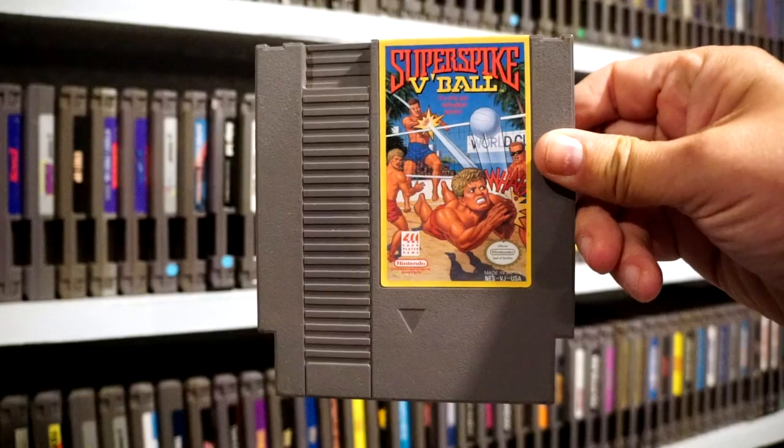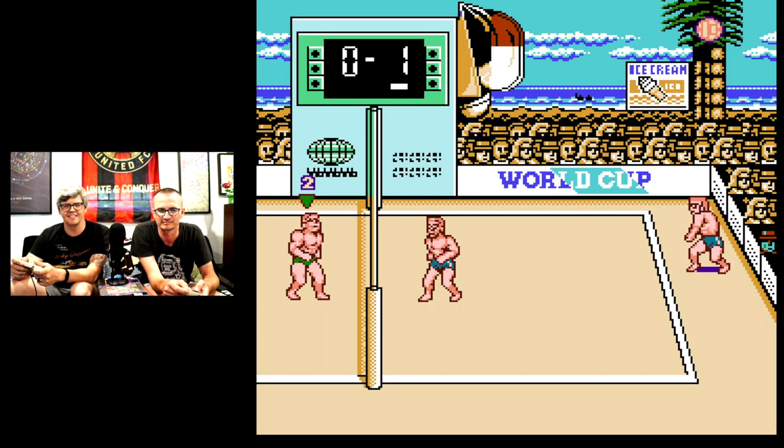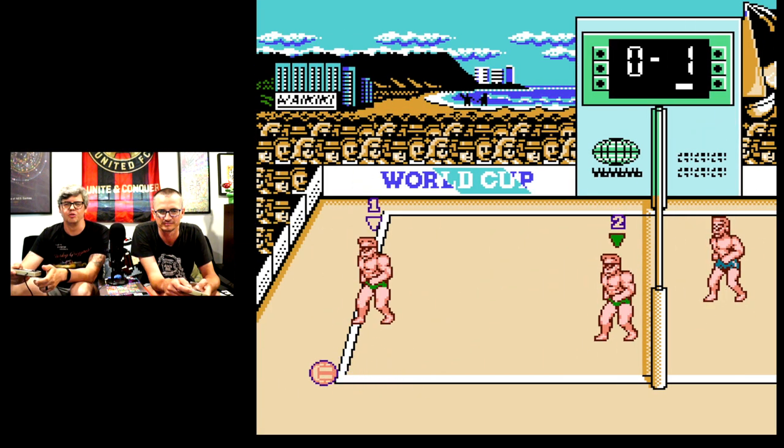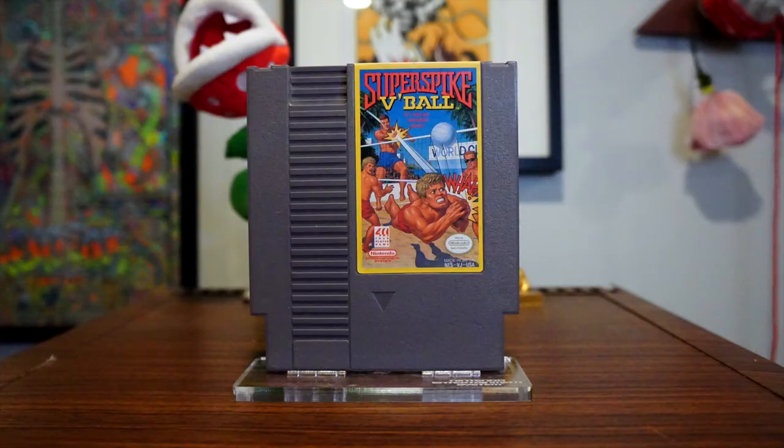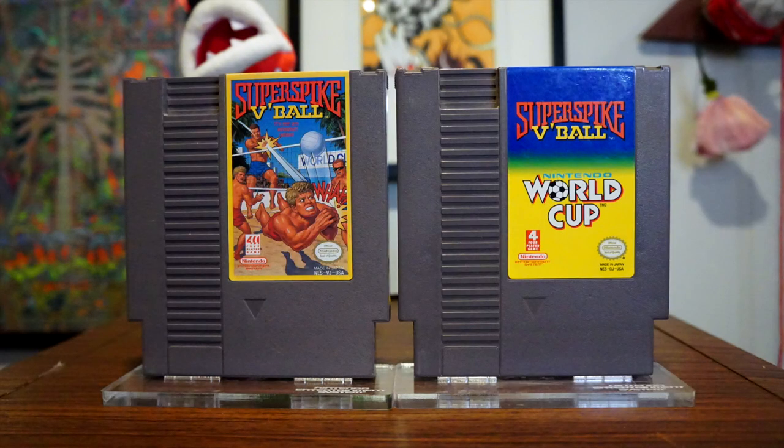Number 1: Super Spike V-Ball. The last and arguably best two-player co-op sports title on the NES is Super Spike V-Ball. It was released as a standalone title and then later packaged with Nintendo World Cup as a combo cart, which — damn — that's a good combo.